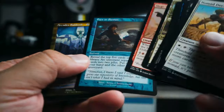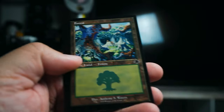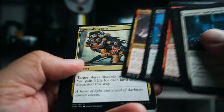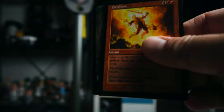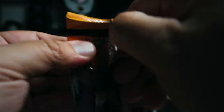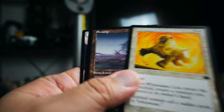Beautiful — Vampiric Tutor. So so happy for that card. Vampiric Tutor is so good. Continuing on, we have Siege Gang Commander — I had a bunch of these in the collector boxes I opened. Fact or Fiction is always cool. Arcades Sabboth — this is a rare one, that's good. Nantuko Shade — gets plus one plus one for all the black mana you put in — very cool. Kind of reminds me of Death's Shadow which I just played with the other day, but I think Death's Shadow looks a little better than that card.